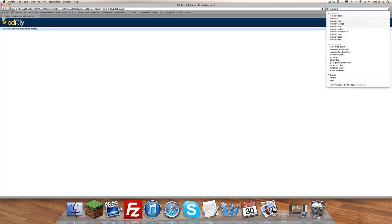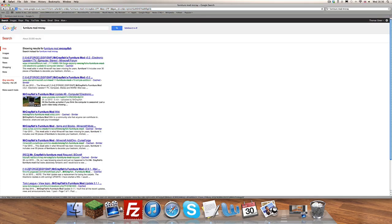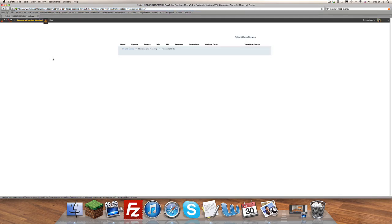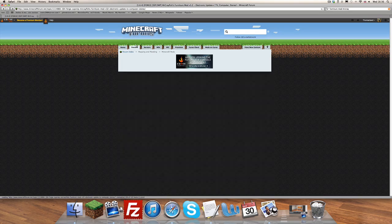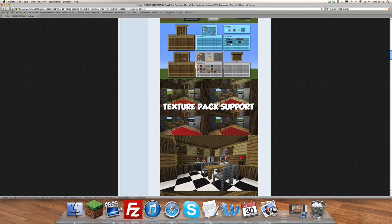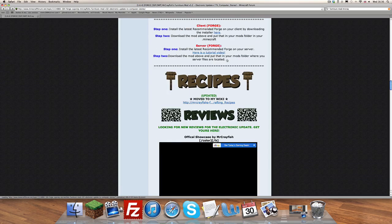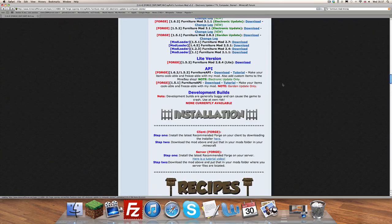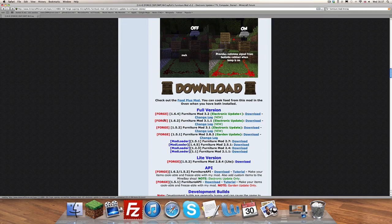For this episode I'm going to bring you the fantastic Furniture Mod by Mr. Cray, and there it is at the top. All links will be in the description, don't worry. You have to scroll past all the amazingness to the bottom — Recipes, Reviews — and there's the Download section. You want to go to Forge 1.6.2, the Furniture Mod 3.1.1, and hit Download.